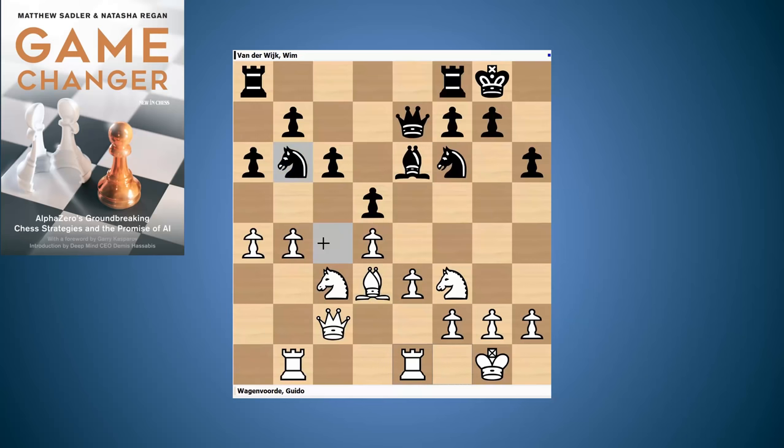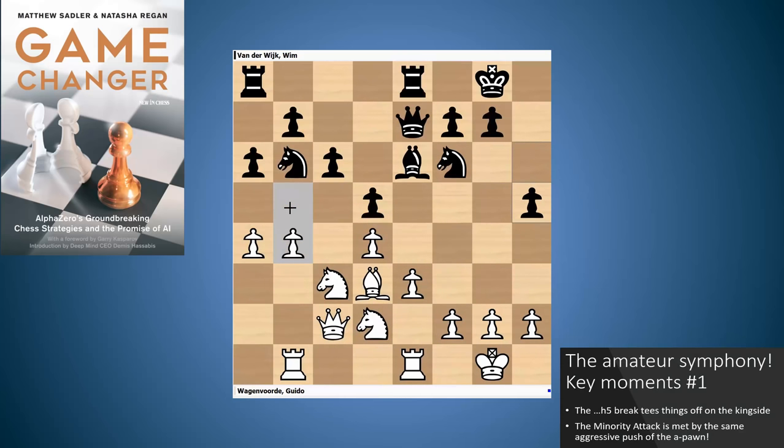After rook e1, rook e8, knight d2. White's covering the square c4, maybe looking to play the knight round b3 to c5 — a typical plan, because once you get the knight onto c5 with b5 coming, it feels even more attractive. And here Wim played h5 — exactly the move we know and love. It is a very nice plan because it forces white to think: I was thinking about just grinding quietly on the queen side, and now I've got to think about my king side. White played bishop f5, a safe move — you're swapping off a piece pointing towards the king side, hoping to relieve the pressure.